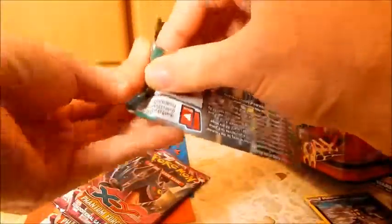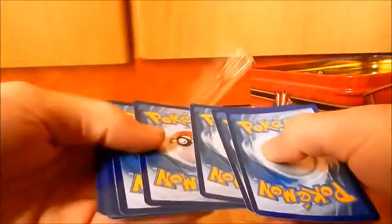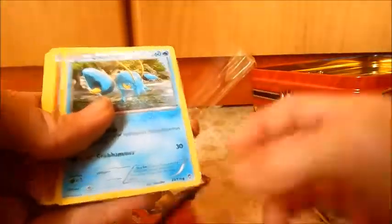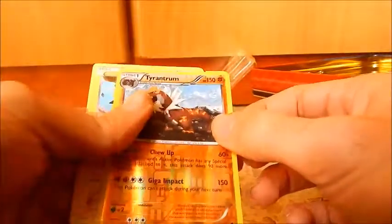Next up, Furious Fists. We have: Drowzee, Skorupi, Eevee, Clauncher, Machop, Tool Retriever, Focus Sash, Hitmontop, Tyrantrum, Reverse, and Thundurus.